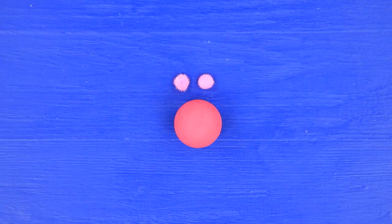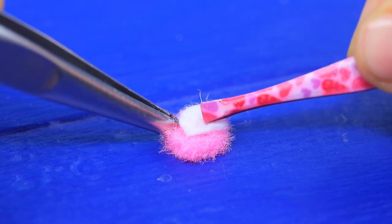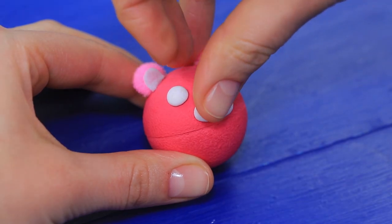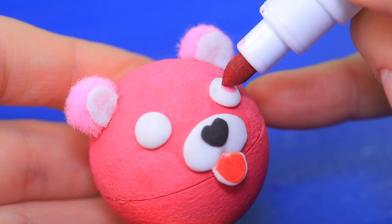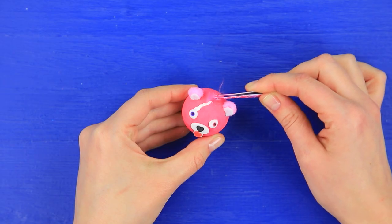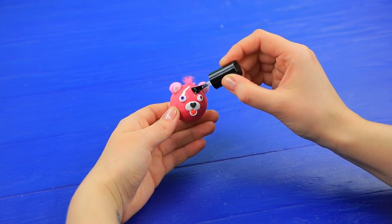Attach pieces of white felt to little pink pom-poms and glue them onto the pencil sharpener as ears. Make the Cuddle Team Leader's face out of light clay. Draw pupils and paint a scar. Glue some fluff to the forehead. Coat the head with clear nail polish.